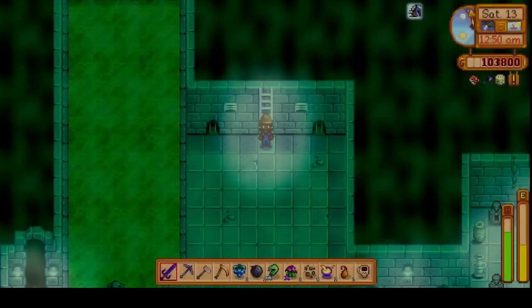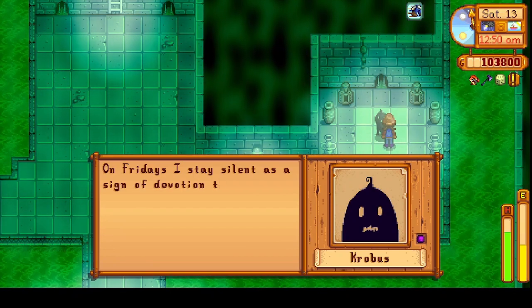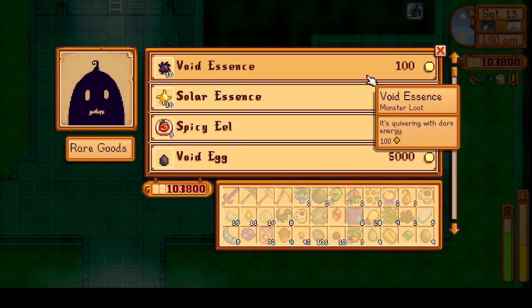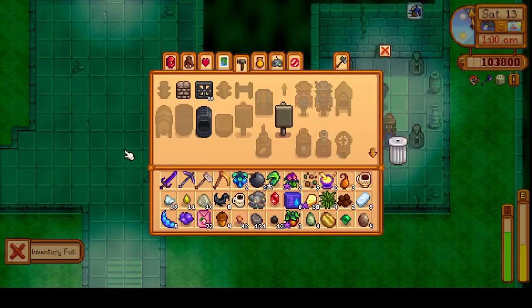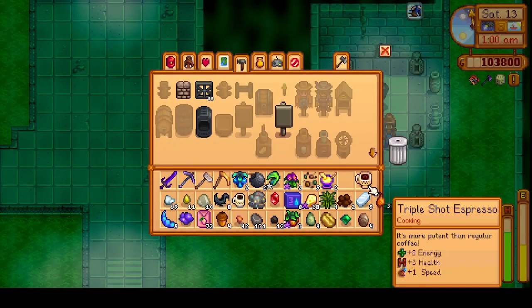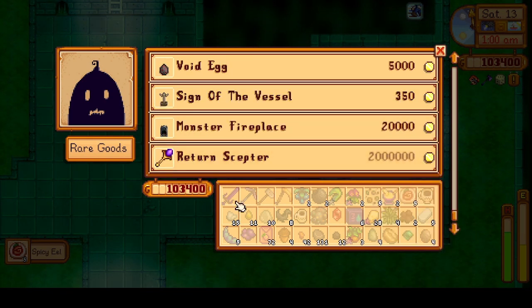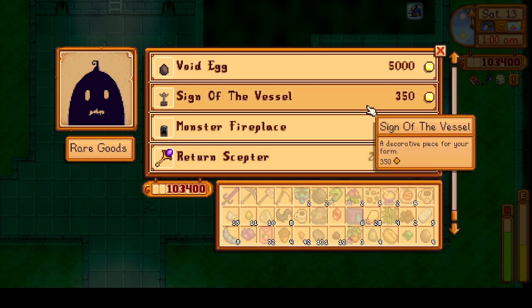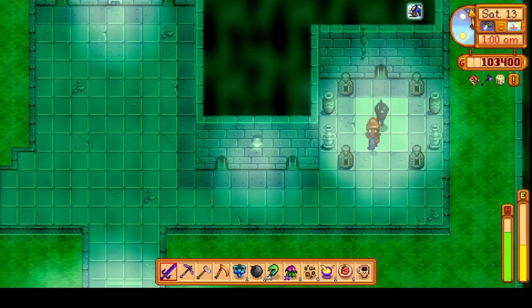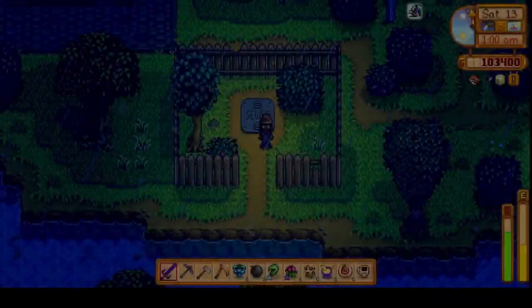Let's say hello to Krobus. 'I don't have a gift for you.' 'On Fridays I observe silence as a sign of devotion to Yoba.' He's got spicy eel for $80 — I need all of these. Gotta drop something — we'll get rid of this winter root. This is the best deal on spicy eel ever. I can't really hold more to give to him, but we'll gift him another time. Let's head back to the farm.